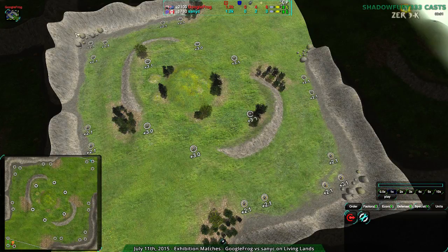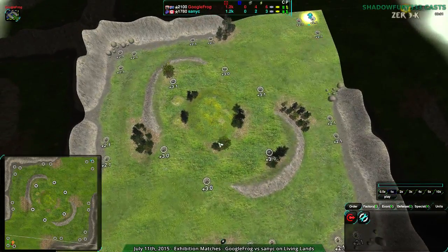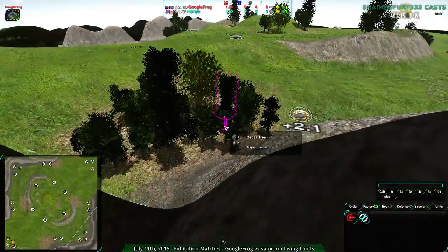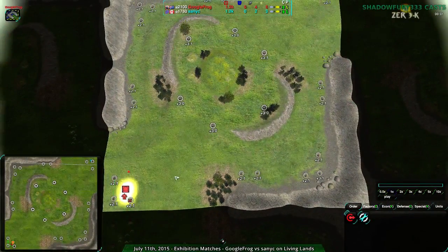So it's kind of an interesting trade-off: you either have the corners, which are more defensible, or the center, which is a bit more valuable. Individual metal extractors are always important — bigger than one might think — and there's also some nice reclaim. These trees are actually worth some energy, and they look pretty too.